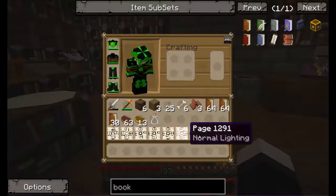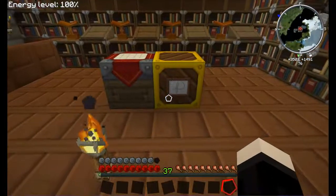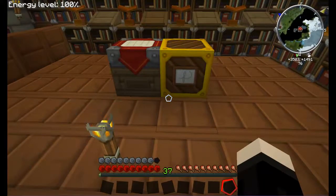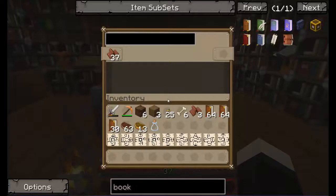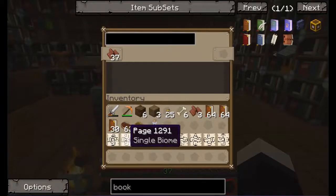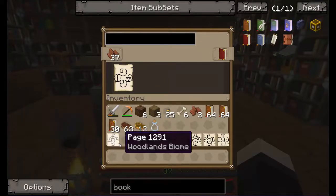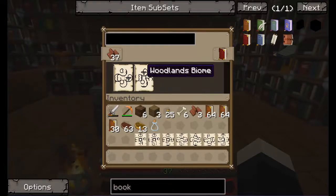Now I've got together some pages here, so first off we'll see how we go writing this book. This is, to my understanding, how to write a stable age. Pretty much what you're going to need for a stable age is to have a biome controller. You've got single biomes, large, small, medium — all those sorts of things. I'm going with a single biome because they're pretty simple — you only need one biome. We're going to use a Woodlands biome today.